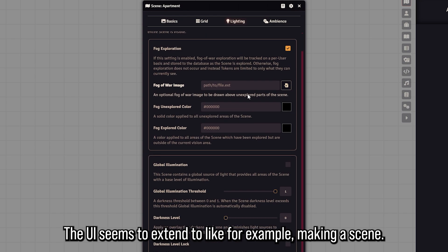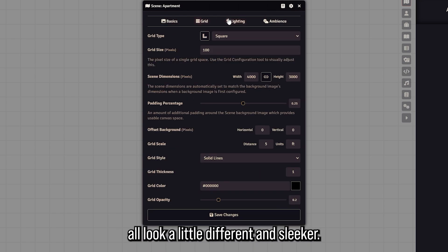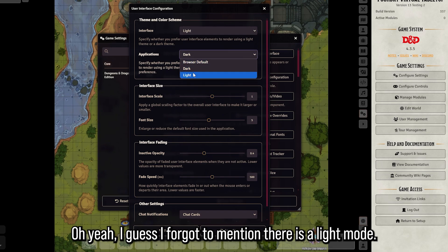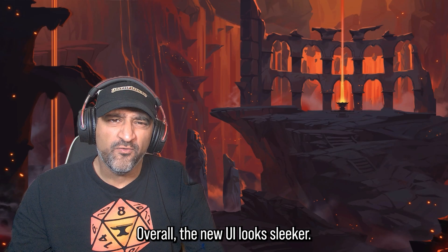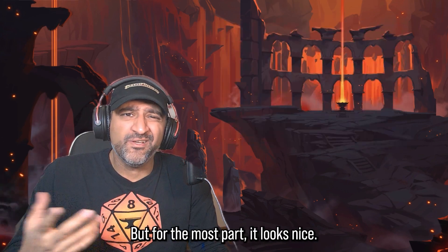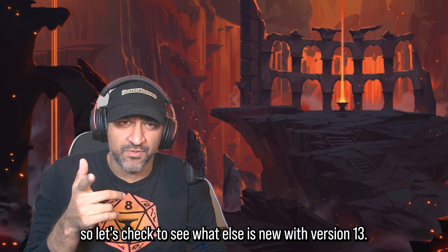The new UI extends throughout — for example, when making a scene, the configuration buttons all look a little different and sleeker, and even the file picker has gotten this new UI treatment. There is a light mode too, whatever floats your boat. Overall the new UI looks sleeker; I'm going to have to get used to the buttons on the right side but for the most part it looks nice.